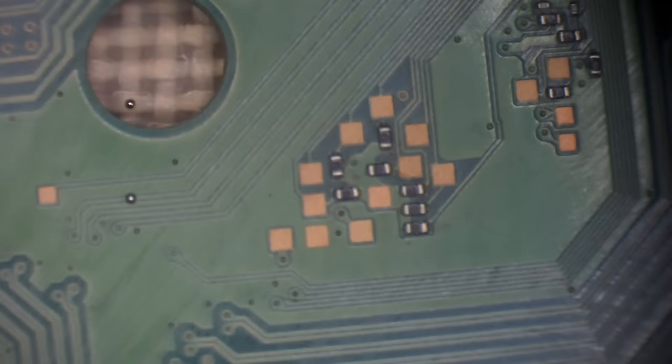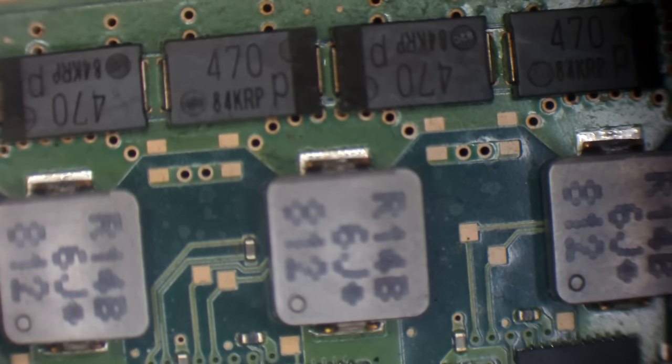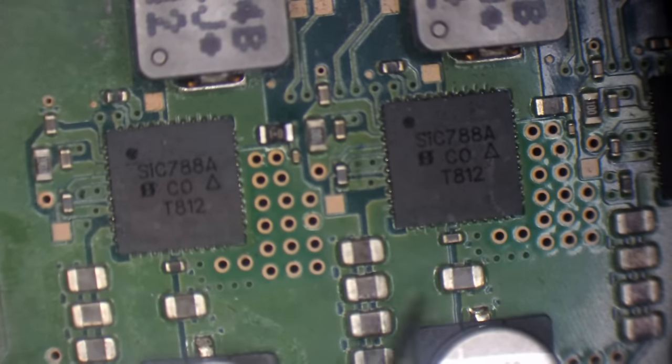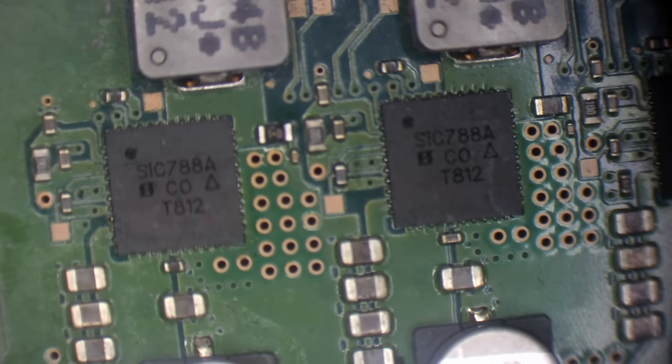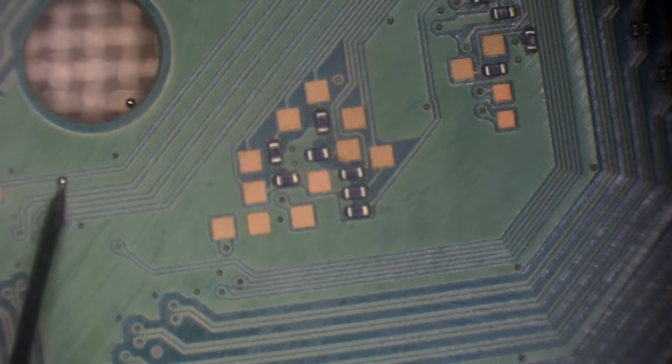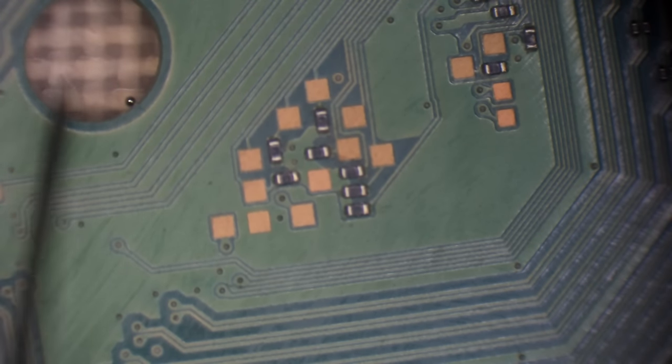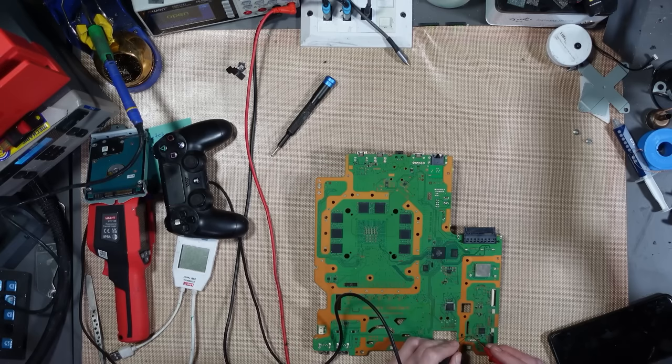Nothing showing up. This area here is low impedance so I can't really test it for shorts because it's going to read as a short anyway.